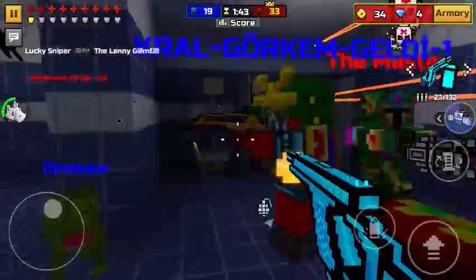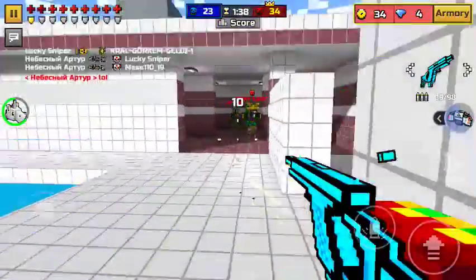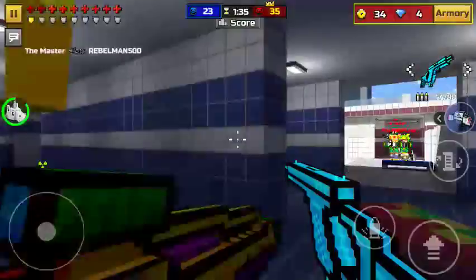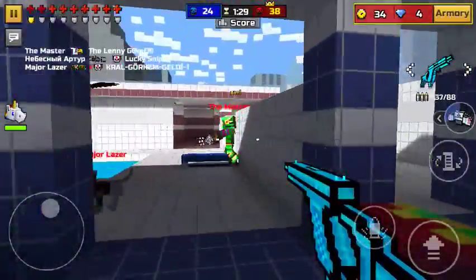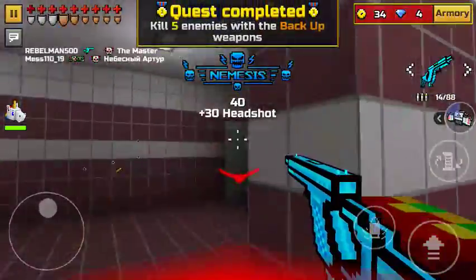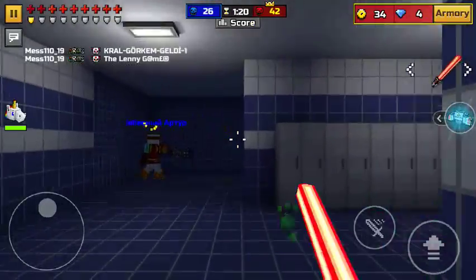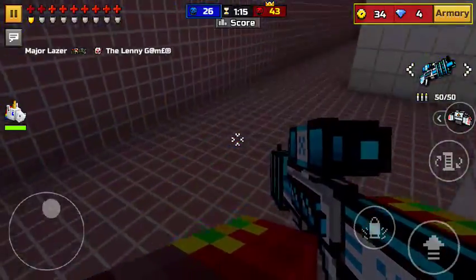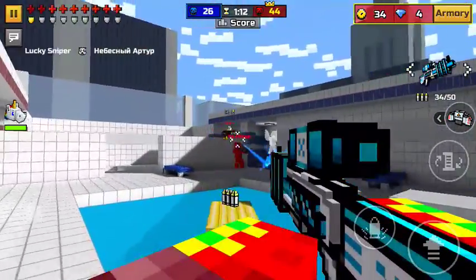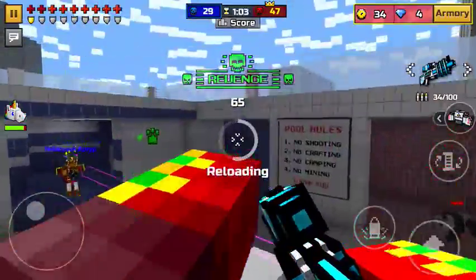I might just leave this map because of that weapon — the laser minigun. It was taken away and put back in, but you can only get it at high levels. It's not fair that people use it. No one ever likes people who use it because you can spin around in one spot shooting it and probably get like four kills just from doing that. It's not a reasonable weapon.